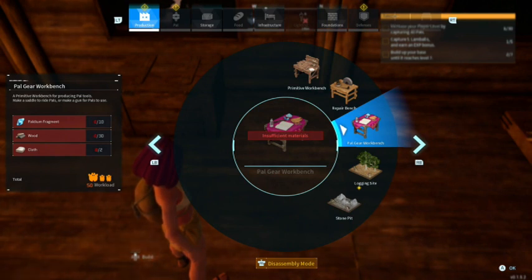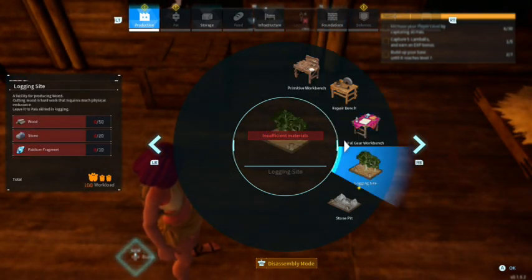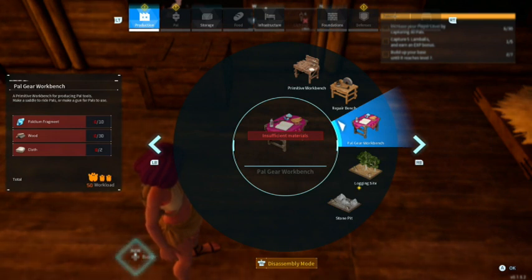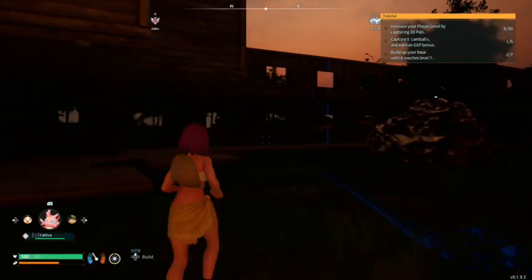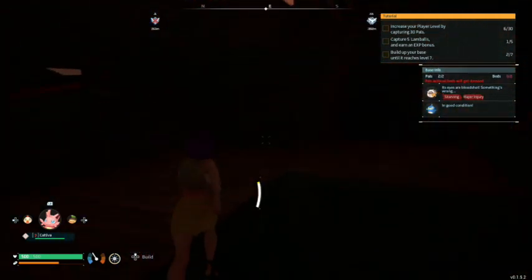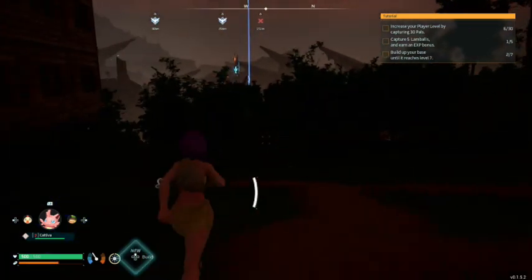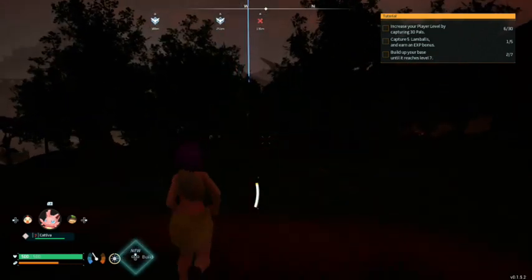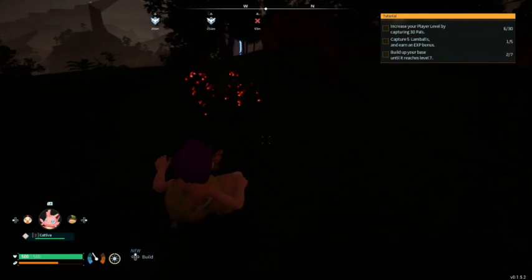Alright, I need... it doesn't tell me what I need. What are the materials I need? Oh, I'm looking at the wrong place. So I need to do some mining and some... wait, shouldn't I have that cloth? I need to get going, I need to get over to where my base is. Oh wow, I slide.